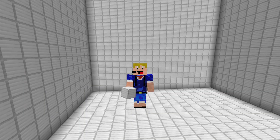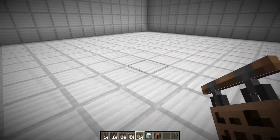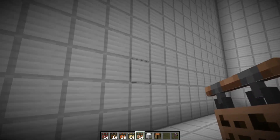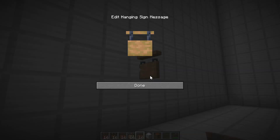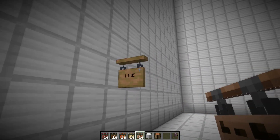The next question is how to use these hanging signs. There are actually three different ways to place them. First, you can't place them on the ground since they are hanging signs. But if you move over to a wall you can place them on the wall just like this — they'll get a little bar at the top. You can then put in whatever text you want.